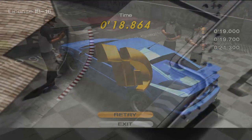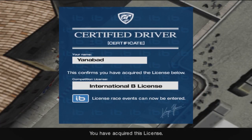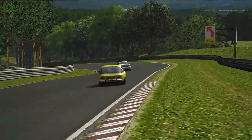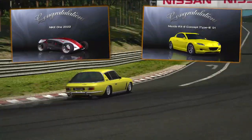And that takes care of all of the license tests for the IB license. And now you can finally rip up the track in this? Well, you still have the Nike 1 2022 and the Mazda RX8, so there's that.